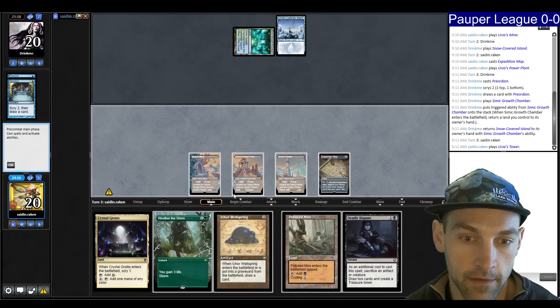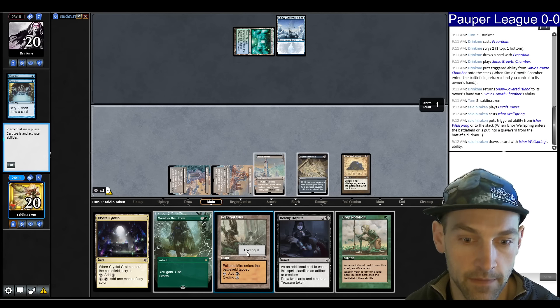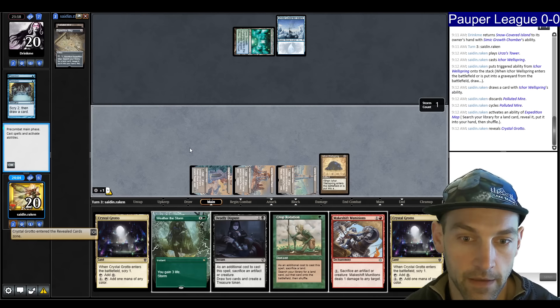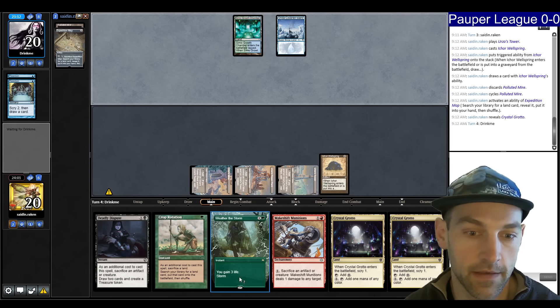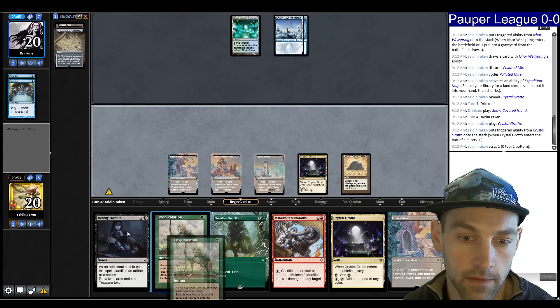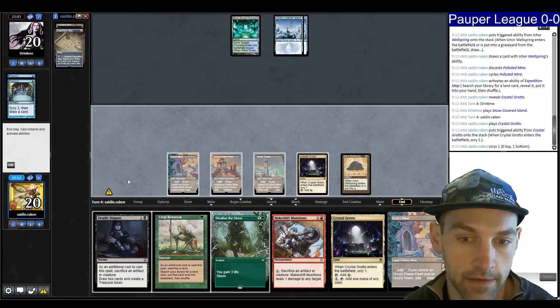Play Tower, play Wellspring. We have to get Golems onto the table as soon as possible. Cycle here. Makeshift Munitions is good — if we can get that under a Counterspell, we'll be feeling pretty hot. Stream of Thought is specifically for matchups like these where they have Weather the Storm. Play this Grotto, yield until the next end step. If they tap out, I'll Deadly Dispute. I don't really need crop rotation here, but if I find an Energy Refractor I'd like to crop away the Grotto.